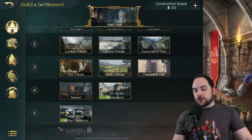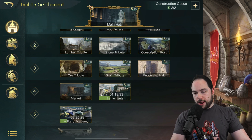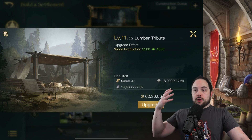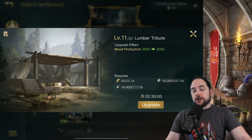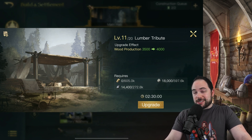The next four buildings are the tribute buildings: lumber, stone, ore, and grain. These are pretty straightforward — you get more production per hour for the levels you put into them, and it'll show you the effect that you get. I like to work on these buildings when I don't have something else going during the day.